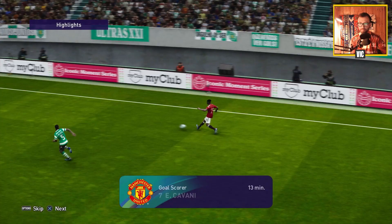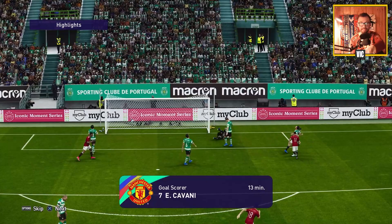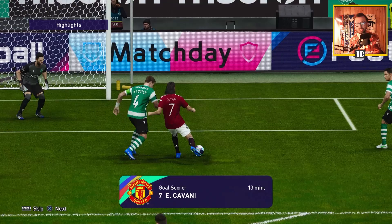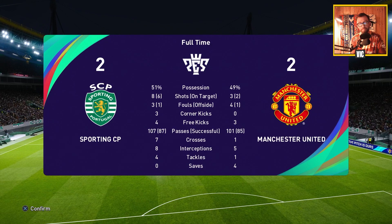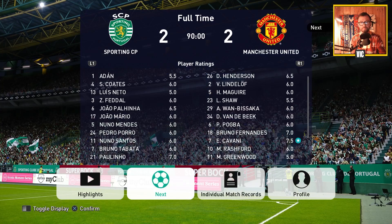Reviewing the goals: the first Cavani goal came from Palinha deflecting the ball directly into his path. In terms of stats, possession was more balanced this game. He only created the two goals while we had a lot more chances — a bit unlucky. Considering we were losing 2-0, the draw feels like a good result.